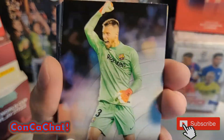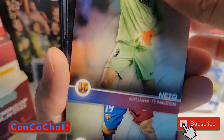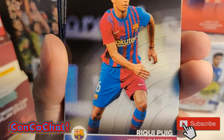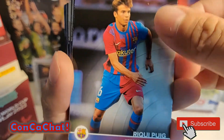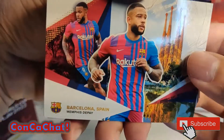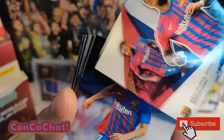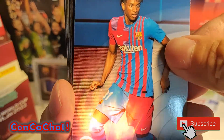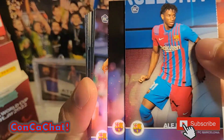Our first cards: Samuel, Neto, looks like Sergio Agüero, Ricky Puig - he was a rookie I think last season - and Depay. Looks like there's going to be a rookie card of Alejandro Balde, so that's good if you get a rookie.